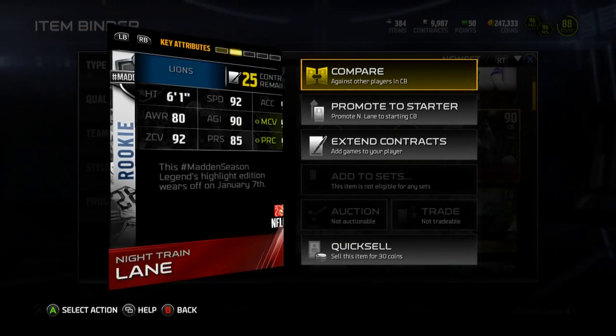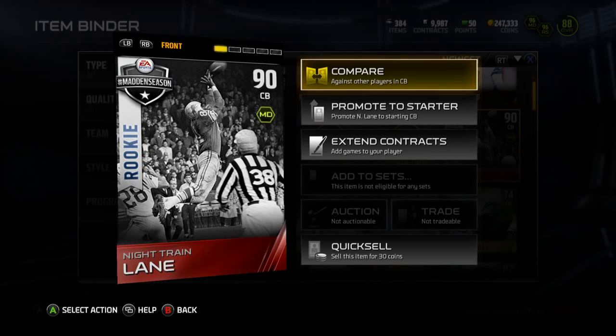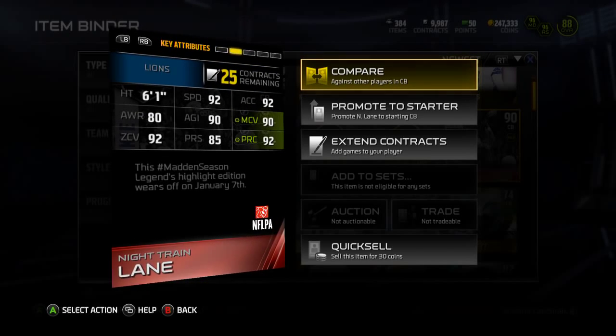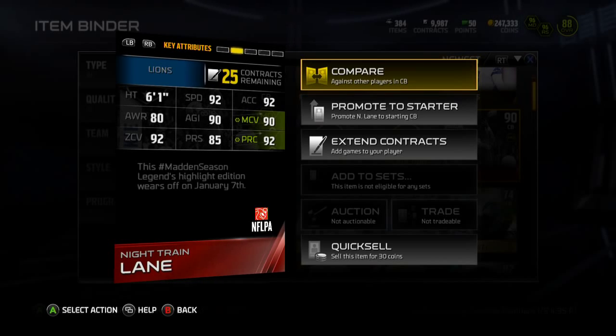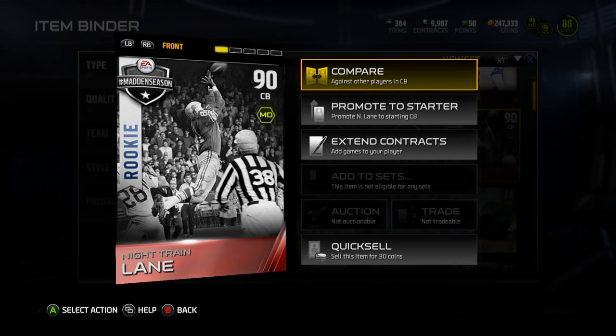Make sure you get your hands on this Night Train Lane. I'm not sure how long they give him out for, or if it's just one day, or if they'll give him out as long as you sign in before January 7th. But on January 7th he'll go down — I would assume to an 85, 80, or 75, or something around there, which is what cards normally do when they wear off.